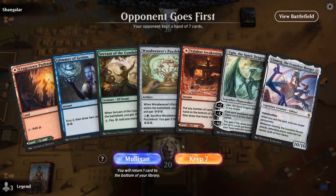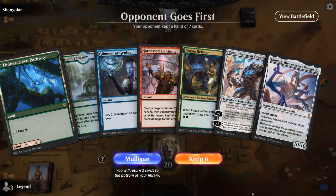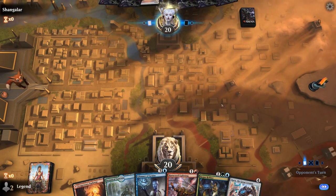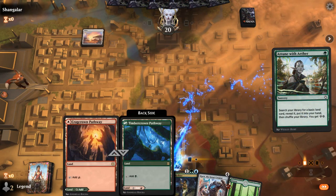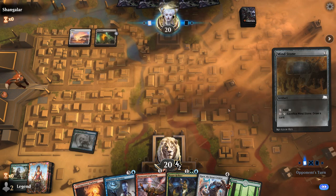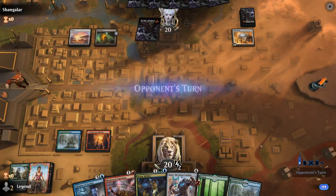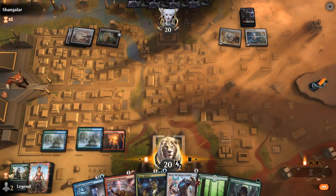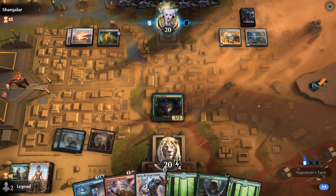Game 2, we're on the draw. We want to cast Awakening to get rid of Ugin and Ulamog from our hand. The tune on turn one is excellent — we'll get a forest and play Pathway as a red source, giving us turn two Harnessed Lightning and turn three Rogue Refiner. Opponent appears to be on some sort of white ramp deck. We're a bit wary of Solemnity, which can shut down our energy production. It turns out to be a Hedron Archive instead. We'll play Botanical Sanctum before it's too late, then Karn will shut down any artifact ramp.